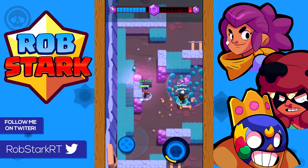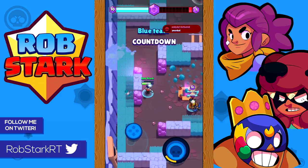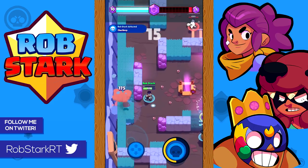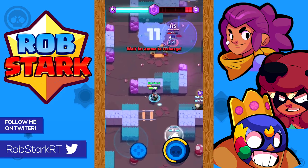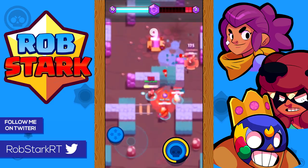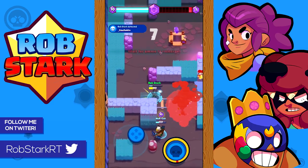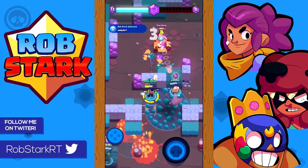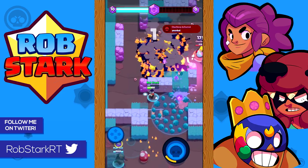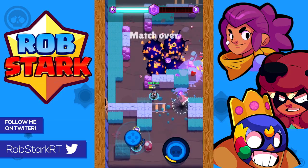A quick tip for countering Dynamite and Barley: if they're giving you a lot of trouble, try to blow up the walls they're hiding behind. That's really where they excel, so if you don't give them places to hide it's much easier to kill them and they can't annoy you nearly as much. Mortis and Crow are especially good versus them, so consider using those brawlers if you're having a lot of trouble with Dynamite and Barley.